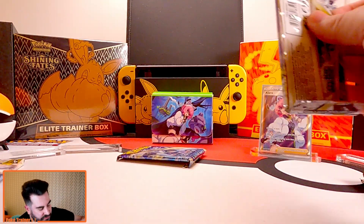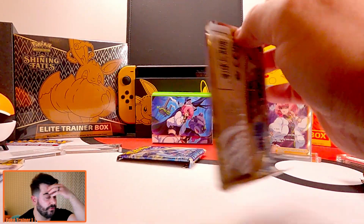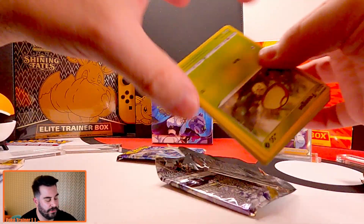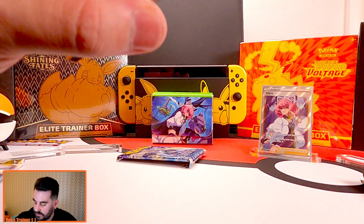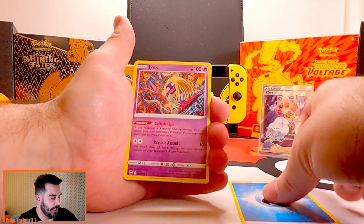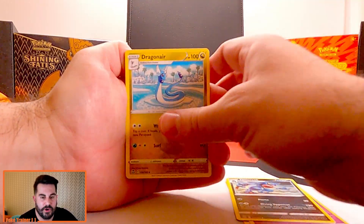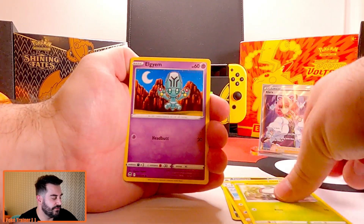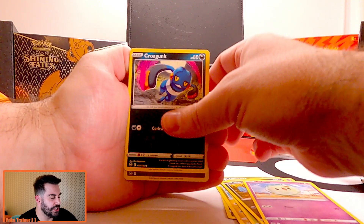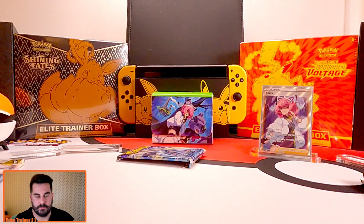On to the next Silver Tempest. My dog shed so bad guys, my hair is looking terrible. Jinx, Toxicroak — I love Toxicroak, this is a very cool looking Pokemon — Fungus, Illigium, Zubat, Solosis, Croagunk, Hypno, and just a little gent. Nothing, nothing, nothing.